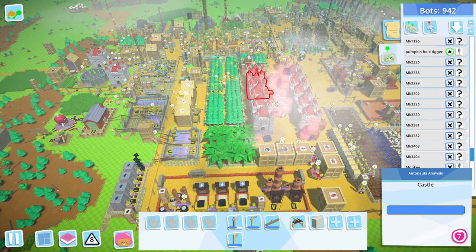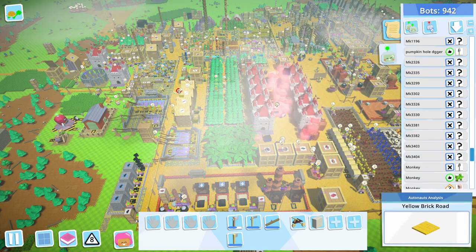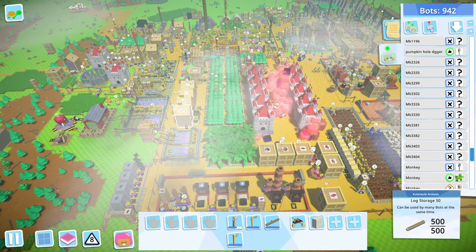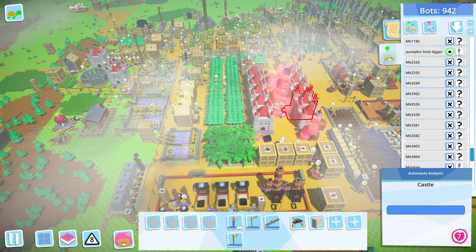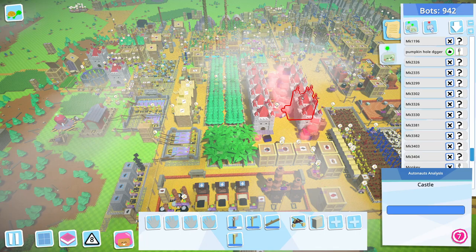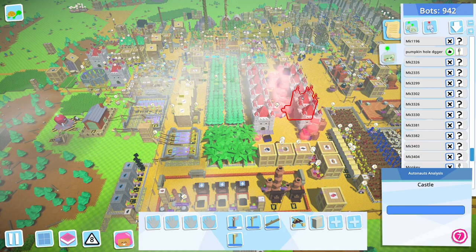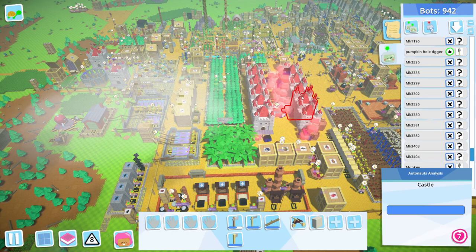Don't worry too much about spacing in the sense of things being too far away — if you put roads in between, your bots will travel quickly. Your colonists have needs but it takes a while to refill them. Once they get something they're usually happy for a bit, especially in later tiers. Give yourself space and distance.